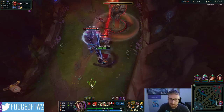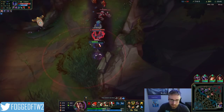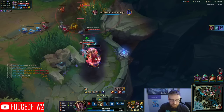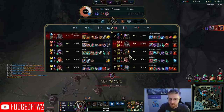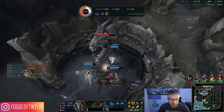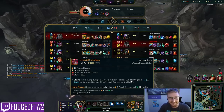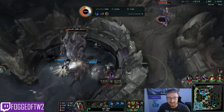Looks like double TP — no, Gangplank just walked, but Nasus TPd. We're just going to get Baron for that. They hard-committed to stopping me. They got my shutdown, but they gave up Baron for it and I still got the Nocturne. They had to be poured in here.